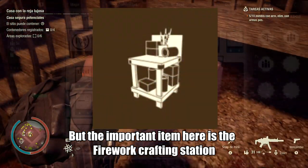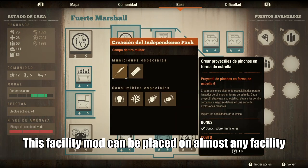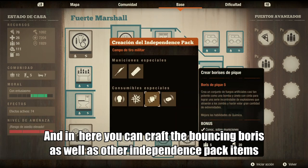But the important item here is your firewall crafting station. This facility mode can be placed on almost any facility, and in here you can craft the bouncing bodies as well as other independence pack items.